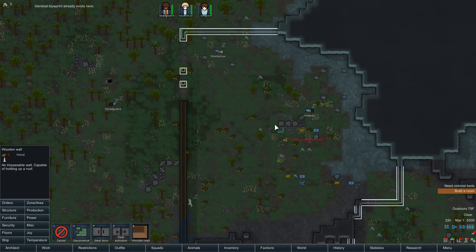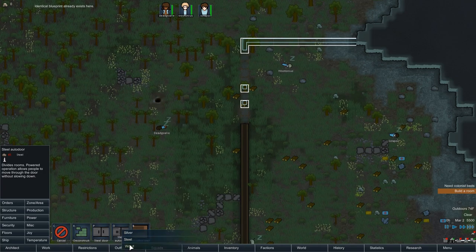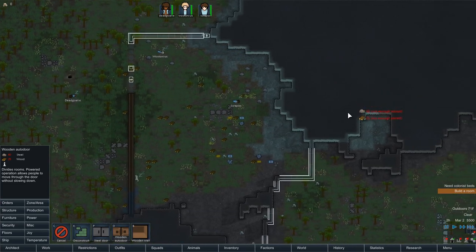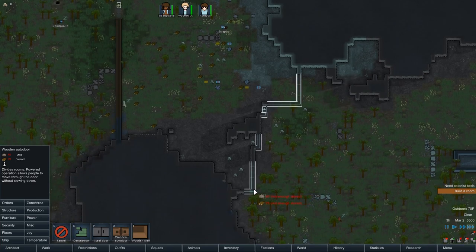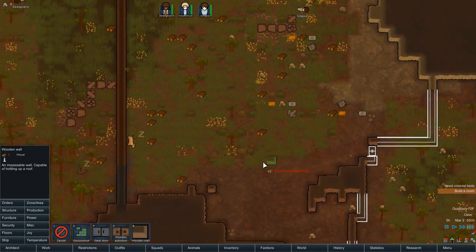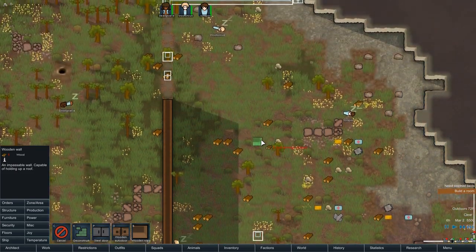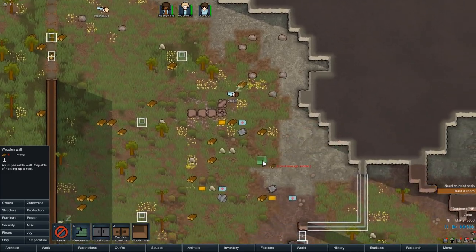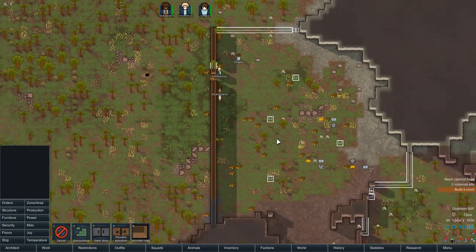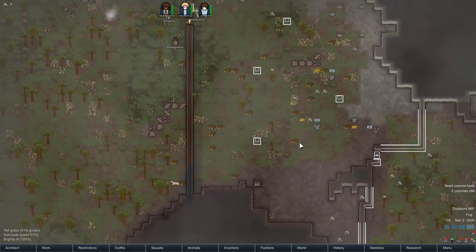That's going to be way too big to support, so we need some doors — one there, one there, one here, one here. We also need some support pillars so this doesn't collapse, so put a support right here. The doors are going to be auto-doors — once we have electricity they'll be great. We don't have electricity just yet.